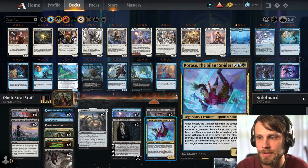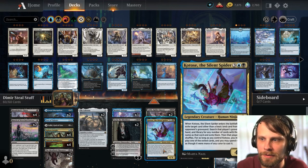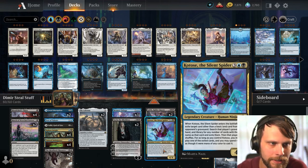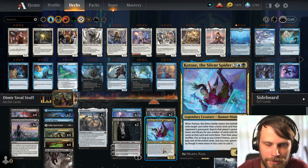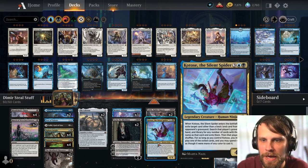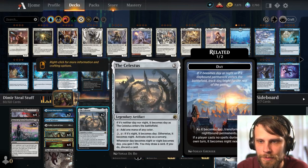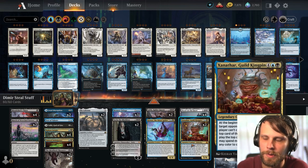Another way we steal stuff: Katosi the Silent Spider. When it enters the battlefield, you exile a card other than a basic land from the opponent's graveyard, then search their hand and deck for every instance of that card — you basically get to pull one and play it. You can pull Katosi back with something like Blood on the Snow if you've got enough snow lands, or ramp it out with the Celestis.